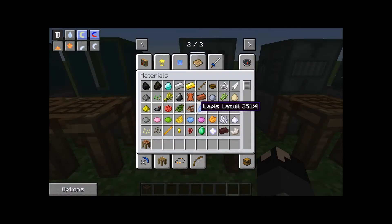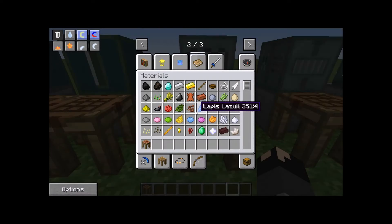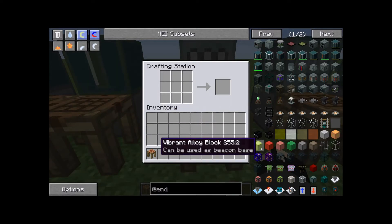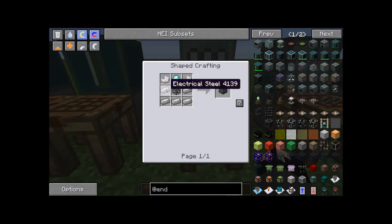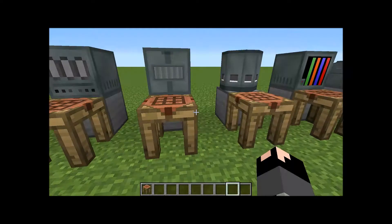Next up is the painting machine. What it does is allow you to paint conduit facets — when you have piping down, you can place these over the piping and paint them whatever color you wish. The recipe is nether quartz in the corners, electric steel, a diamond, and a machine chassis. You put your facet in, apply power, and it outputs a paintable version of the item, which I think is pretty cool.